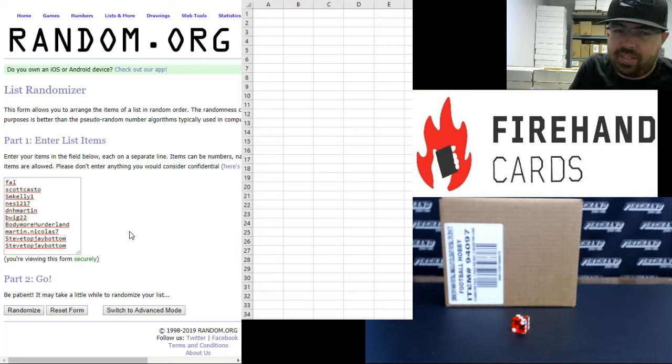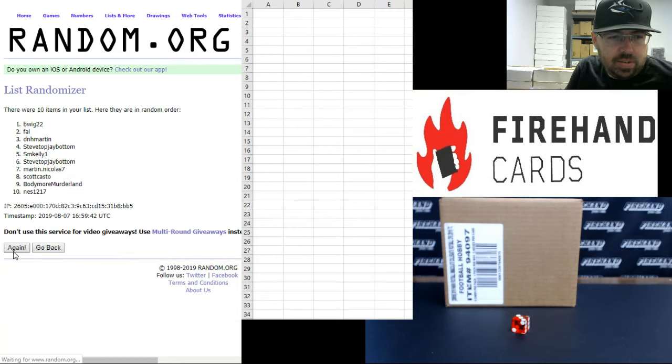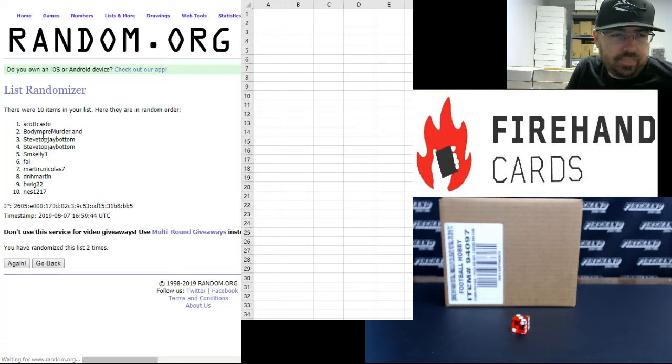Steve Top, Jay Bottoms in for two spots. Three times — one, two, three. B-Wig up top, Scott Casto at the bottom.